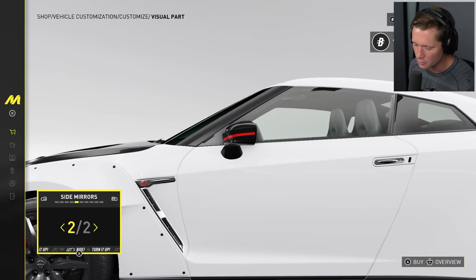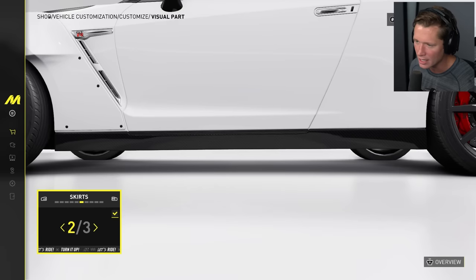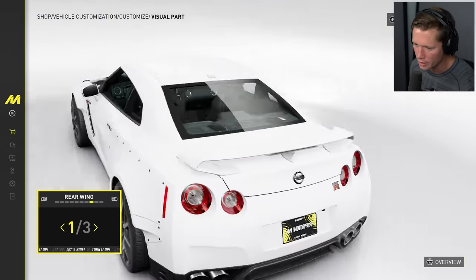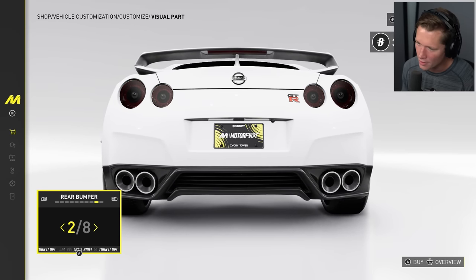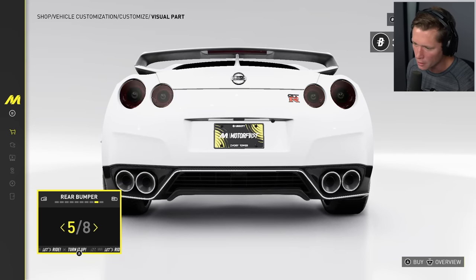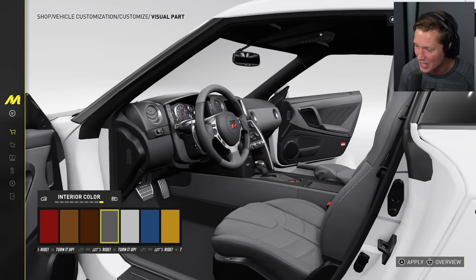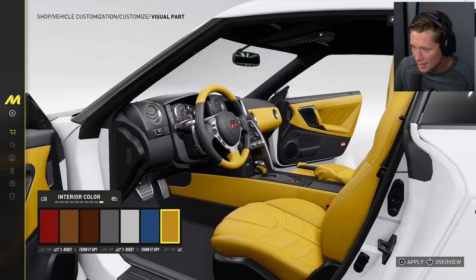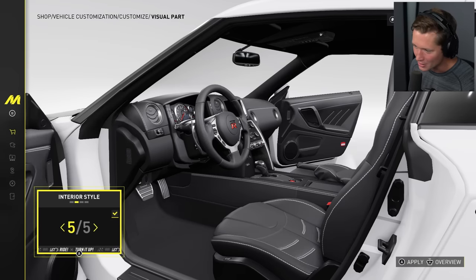Only three rim options here which is interesting, but we'll take that. Can change caliper colors — I'll go with red. Side mirrors — we can black them out. We're basically giving it a bit of a Nismo spec. I'll go dark on the skirts. Rear fender — definitely going wide body. Three wings to choose from — I kind of like the stock, is that weird? Rear bumper options, we can smoke the taillights, add an accent color, the Nismo spec puts carbon fiber above the exhaust tips — going with this. You can change the interior colors.